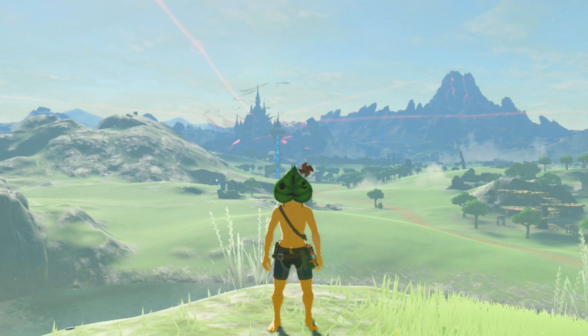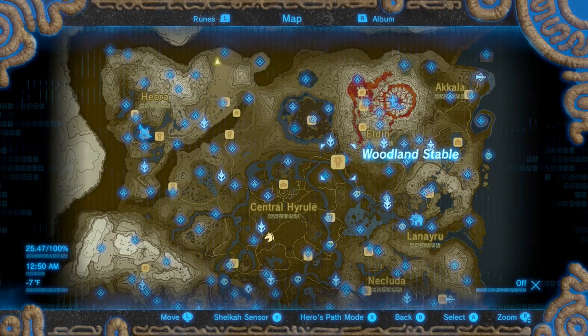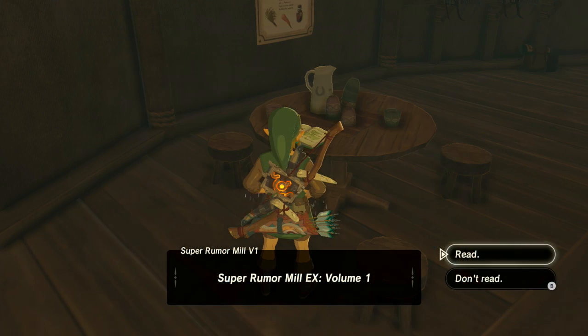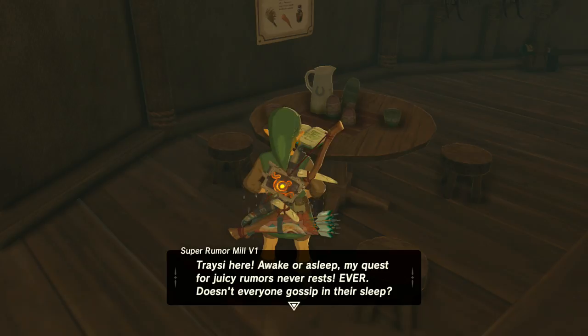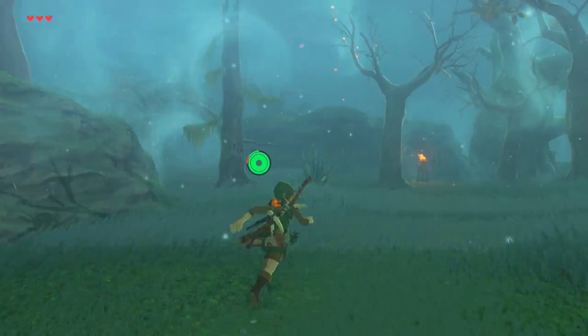The first item on our list is the Korok Mask. To find the Korok Mask, you'll first need to equip the quest 'Strange Mask Rumors.' This will lead you to the Woodland Stable where you can find Volume 1 of Super Rumor Mill. Read the journal and then head to the front entrance of the Lost Woods.